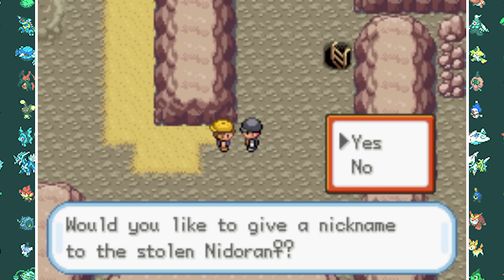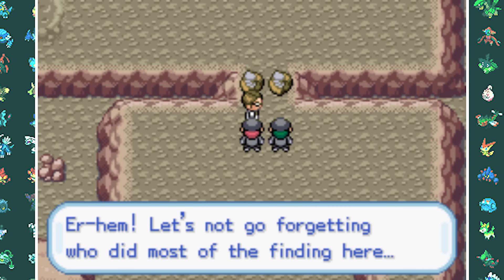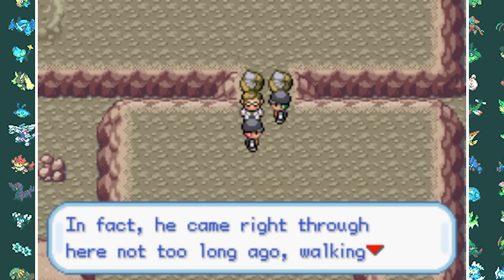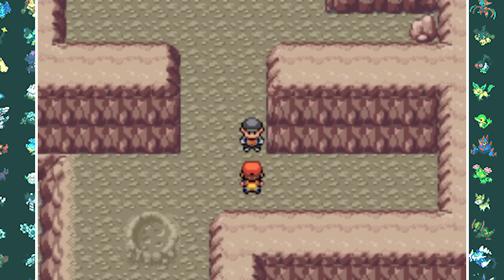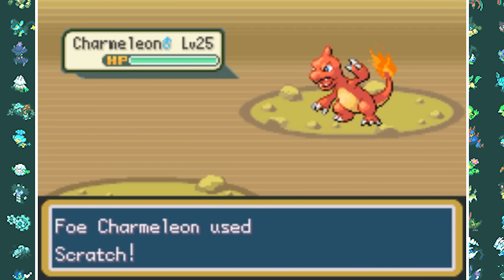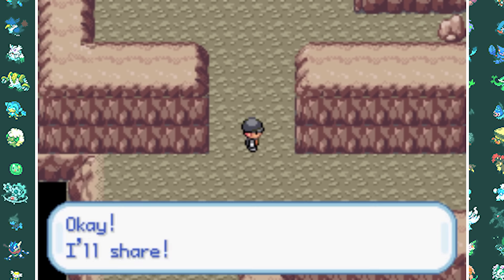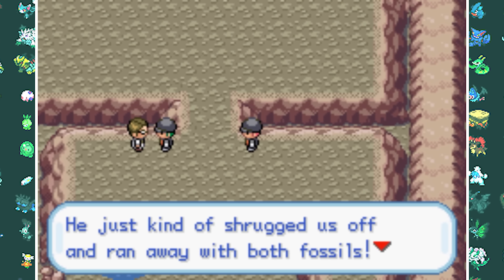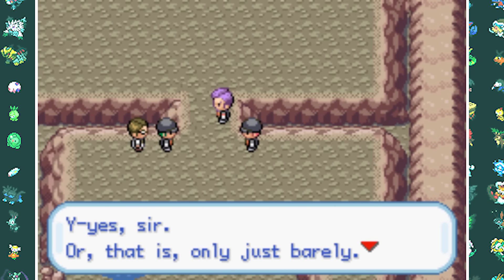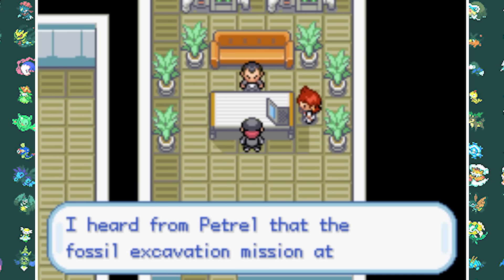We also steal a Nidoran female — named Edzio — so we can eventually have a Nidoqueen. We find the scientist we hired to locate the fossils; he tells us the spiky-haired kid came by but he pretended not to be a trainer. Ronnie heads back to Petrel to report, but as we try to leave we run into Red. He already has a level 25 Charmeleon and sweeps my entire team — which is meant to happen. He then walks off and steals both fossils, sabotaging our mission. Ronnie comes back furious, and Petrel asks us to report to Giovanni about the trainer who beat us.